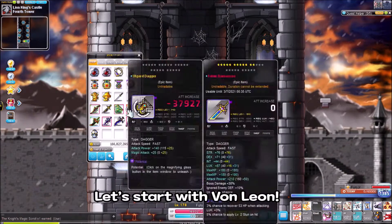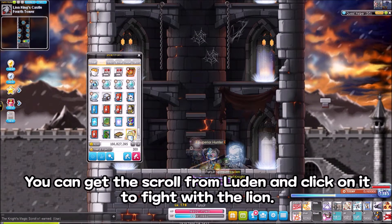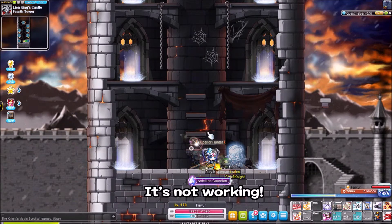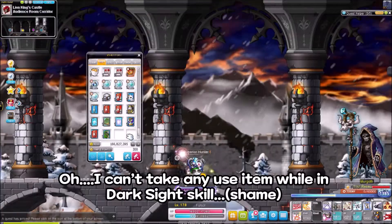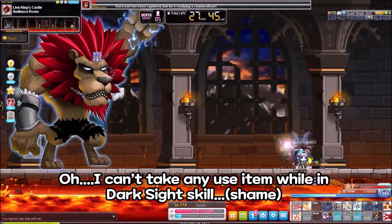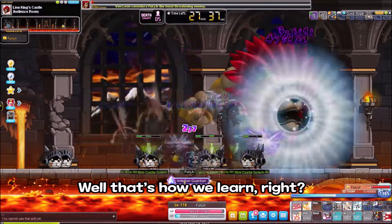Let's start with Von Leon. You can get the scroll from Rudin and click on it to fight with the lion. It's not working — I can't use any item bar in dark side skill. Shame. Well, that's how we learn, right?